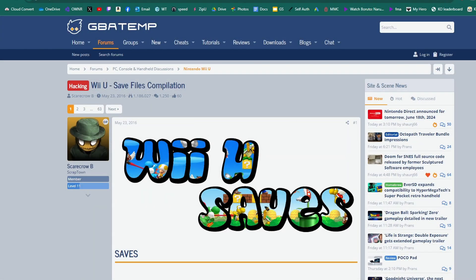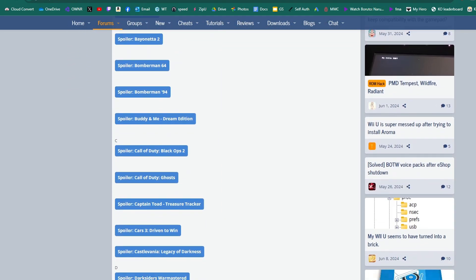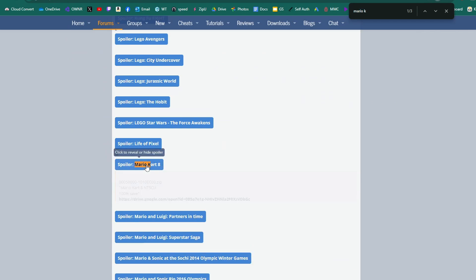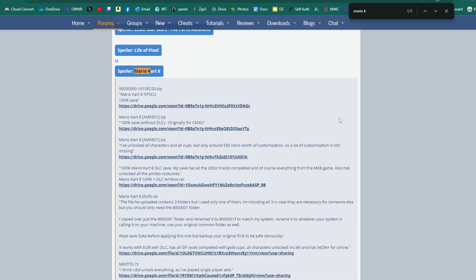Linked below I will have a GBAtemp page where it's going to have a bunch of different Wii U saves for all sorts of games. You can either scroll down — it is alphabetically organized — or you can hit Ctrl+F and type in whatever game you're doing. Just click on the game and it will come up with different options. This is region specific, so make sure you know your region of your Wii U and download the proper save data.